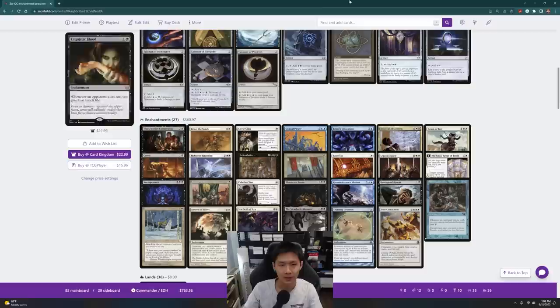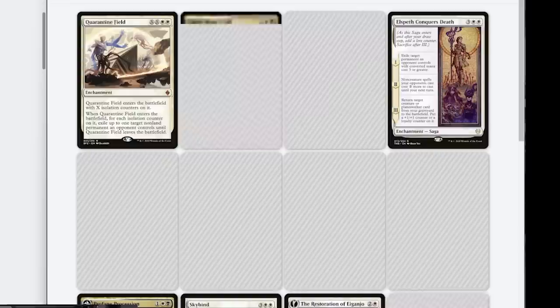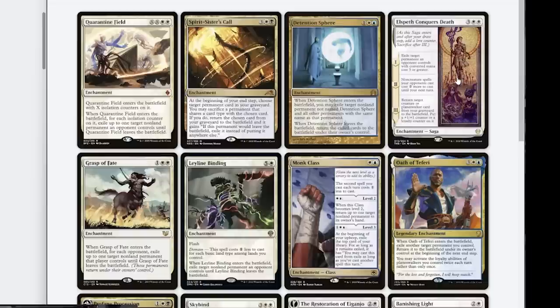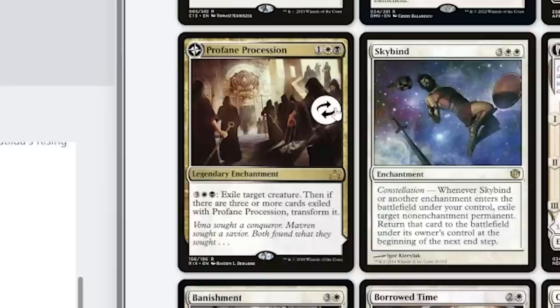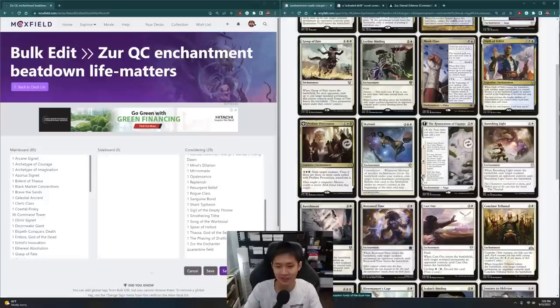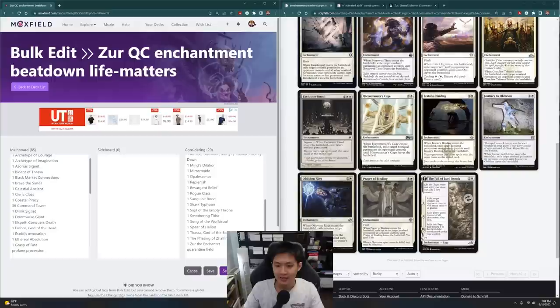I think there are more effects that can exile permanents. Something like Quarantine Field, Elspeth Conquers Death — that seems pretty good. Leyline Binding is one of the new ones, also pretty good — it costs 3 less if I have the right conditions, so maybe 3 mana. I think I'm going to put in Elspeth Conquers Death. Profane Procession is also interesting — exile target creature for 5 mana. Things like Cast Out have Flash and Cycling but in White and Black there are just better answers: Anguished Unmaking and Utter End.